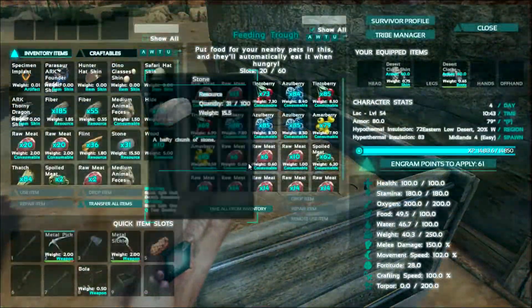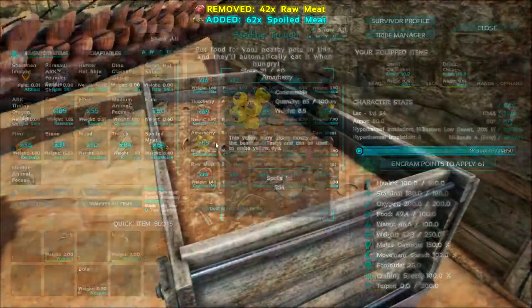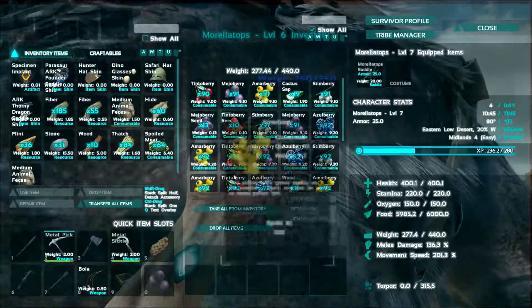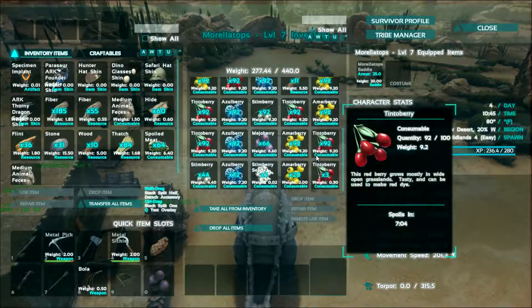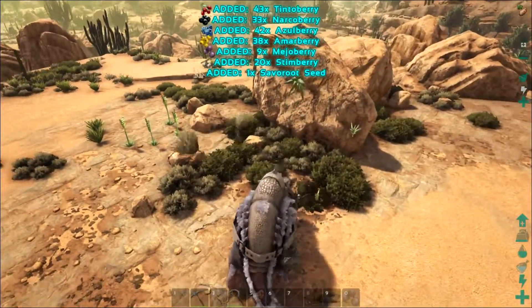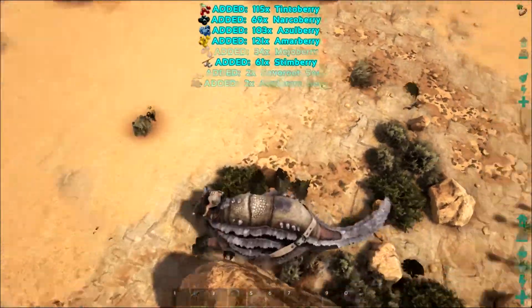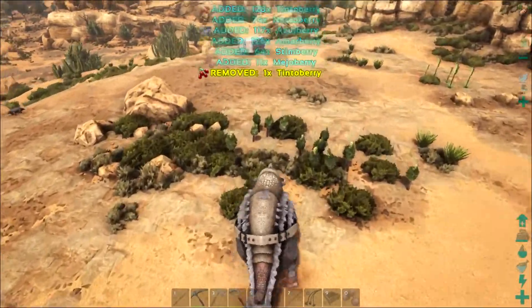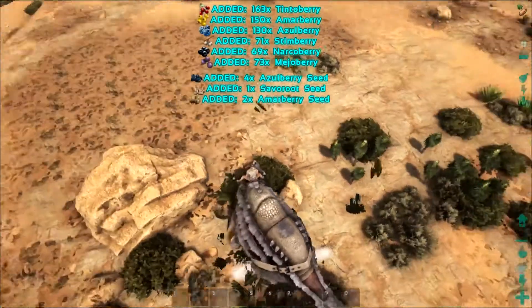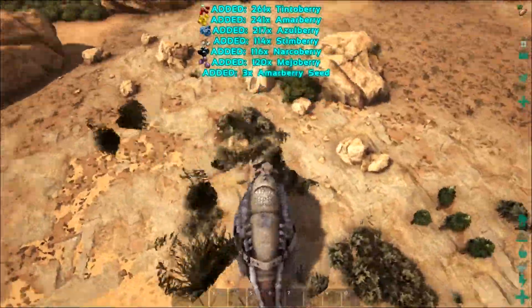Hey jerboa, just wandering in like you own the place. You guys got plenty, it's alright. I'm gonna take the rotted meat. You and I are gonna go for a little trek here — drop all that. You're gonna get me more narcoberries, cause that's what you do. You are my replacement for a triceratops — actually better than a triceratops. It's faster, by quite a bit.